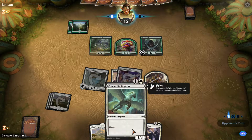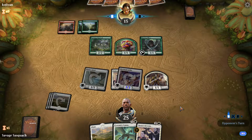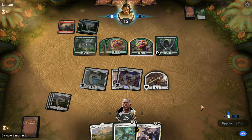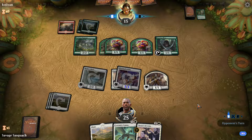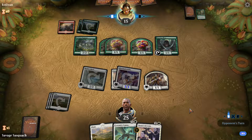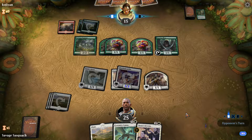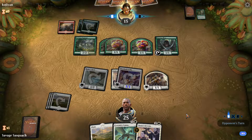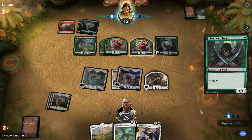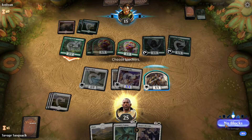Next turn we just throw the Pegasus out there to get the extra creature and just keep going wide. If he wants to swing in, that's fine — there's a couple more Saprolings. Shock would do wonders for him right now. I don't know why he's not just attacking — that's the only smart play here. Or he went to get a beer, I'm not sure. No block — okay, another land.